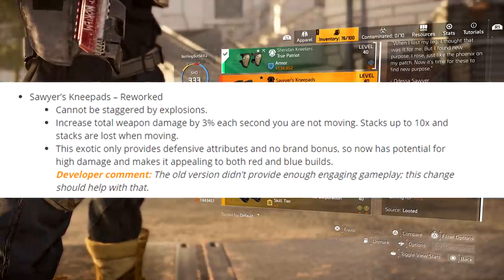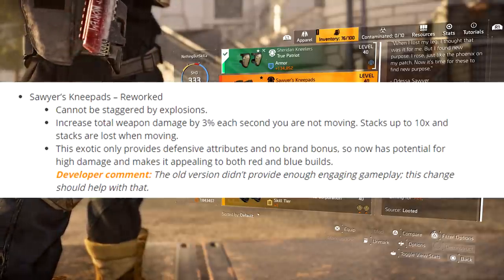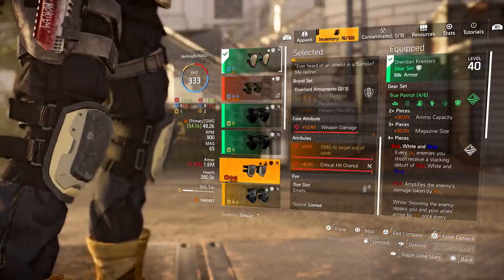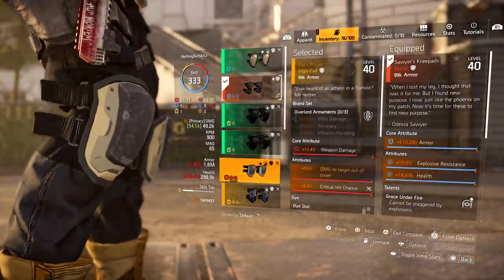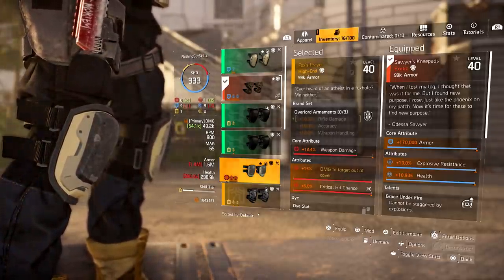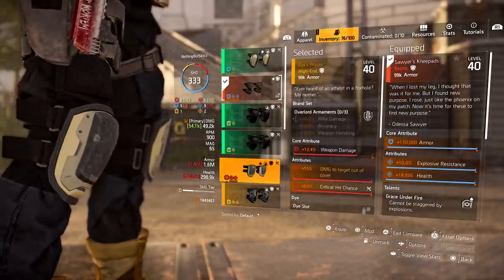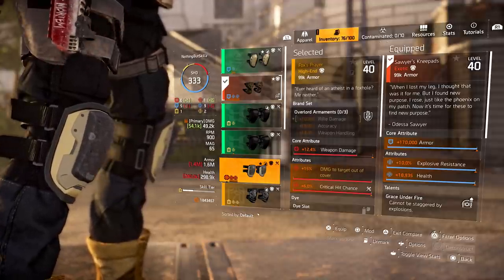The developer note says this exotic provides defensive attributes and no brand bonuses, so now it has potential for high damage, making it appealing to both red and blue builds. A lot of people weren't using this before because the talent wasn't worth it. Now you can put this on a blue build, gain that 30% total weapon damage, and it's going to be great. With them also looking at reworking the Fox Prayer Knee Pads and making them less strong, I think the Sawyer Knee Pads are going to be a really good replacement.